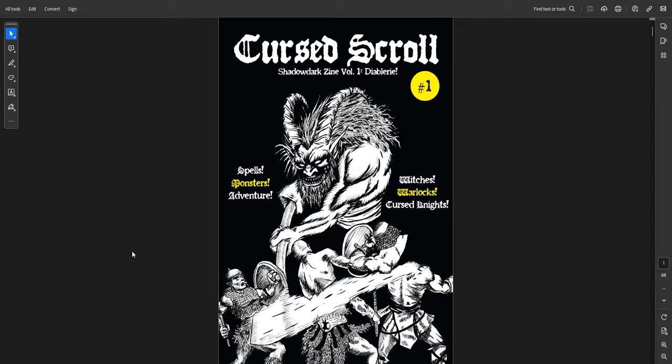The first one is Cursed Scroll 1, Diablery. It's about witches, warlocks, cursed knights, with some spells and monsters. There's an adventure set in the Gloaming, which is a kind of cursed swamp area. Sly Flourish is currently running through it on his channel, and in his podcast he breaks down his prep for each of those sessions, so you can get a sense of what it's like to actually run it.